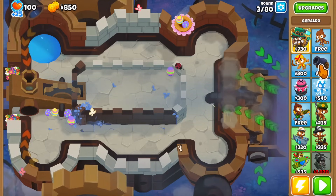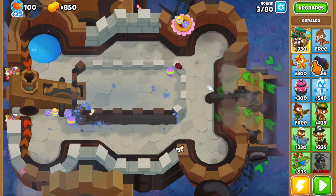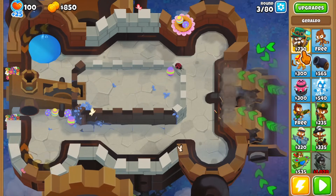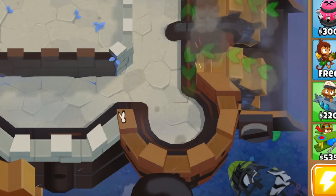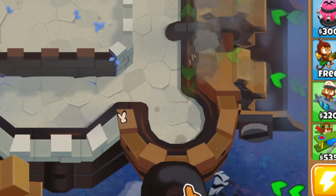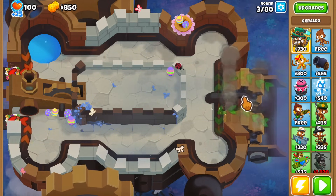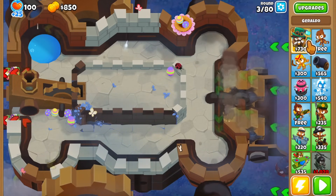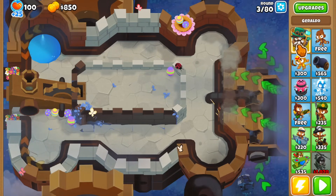Now let's check out the Geraldo skin and the latest map called Castle Revenge. This is a remake of an old BTD map called Castle. This map is actually moving - it has legs and it's going somewhere! You can see ZOMG remnants over there - it looks like we're traveling through a Moab-loon graveyard or something like that. Super cool that we're moving with this thing.